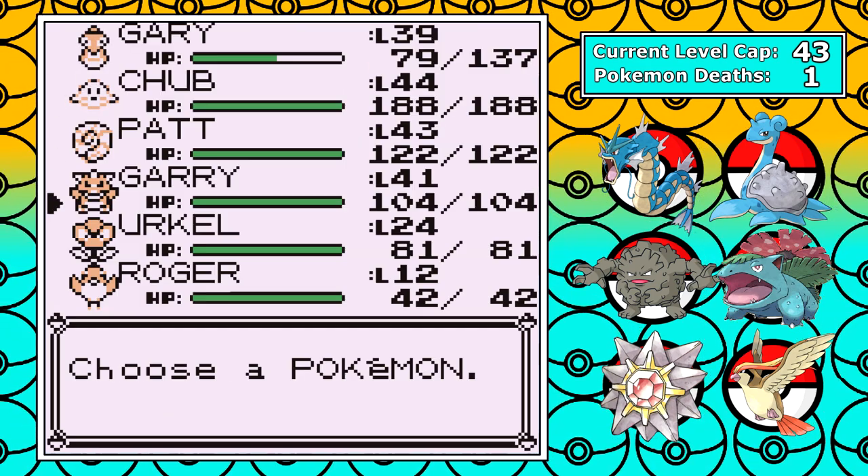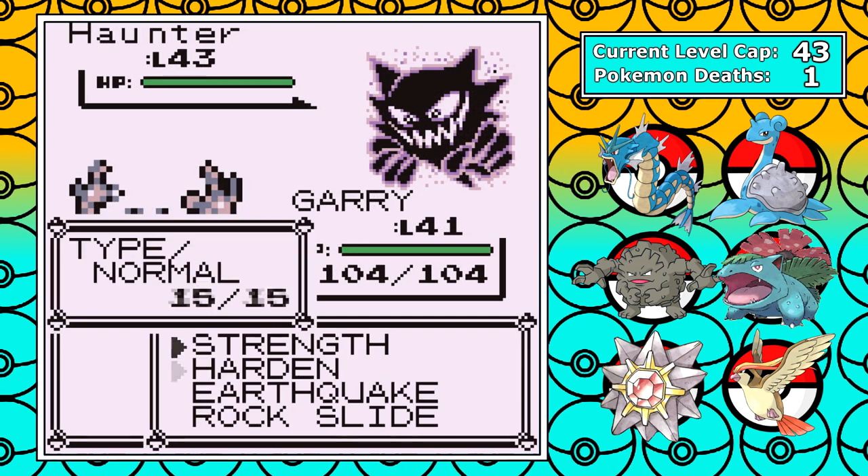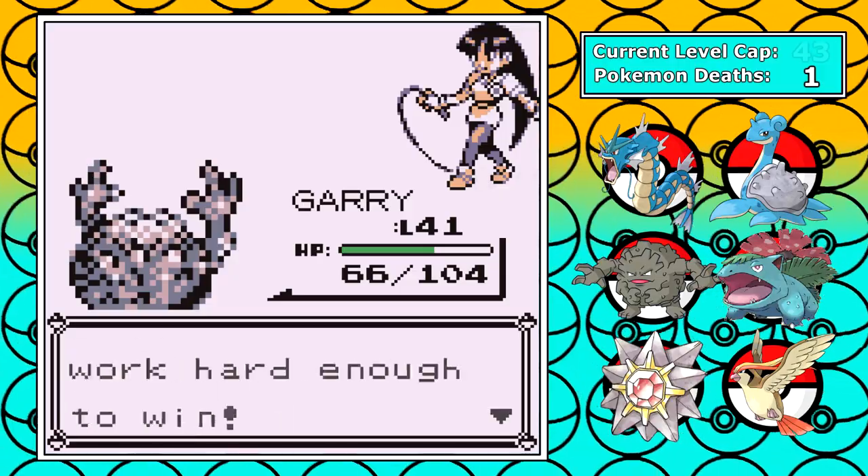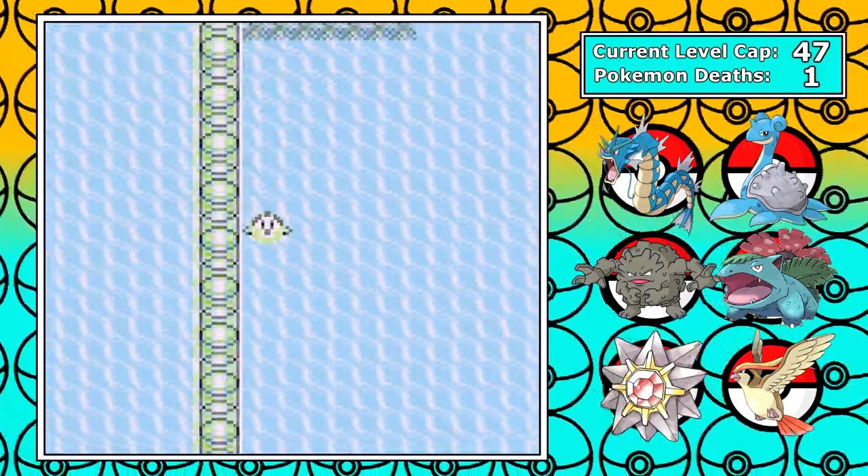Sabrina's ace is a level 43 Haunter. To finish this one off clean, I swap to Gary with two R's, get off an Earthquake, and we get our sixth badge. Now it's time for a brisk swim down to Cinnabar.